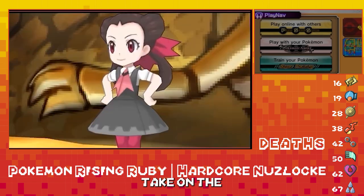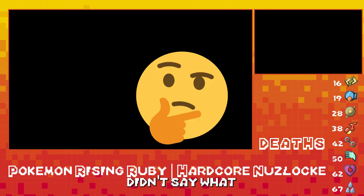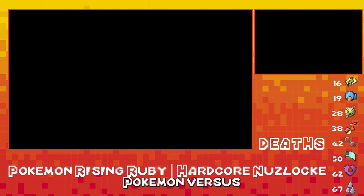Now let's go take on the first gym. I didn't say what my team was, so let's figure that out real quick. I decided I'm going to level up Mudkip, which evolves, Taillow, Nidoran evolves, Natu, and Drillbur. Only 5 Pokemon versus their team of 6. But I think we can do it.